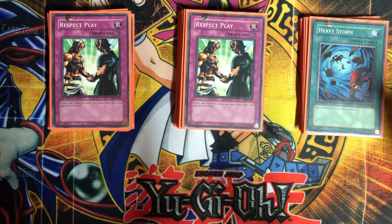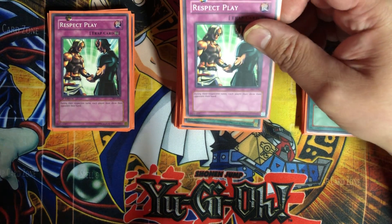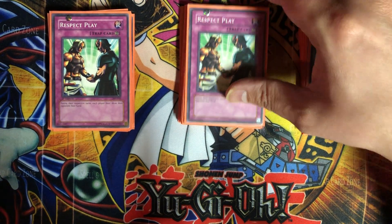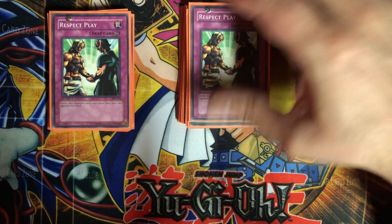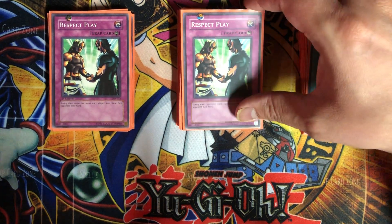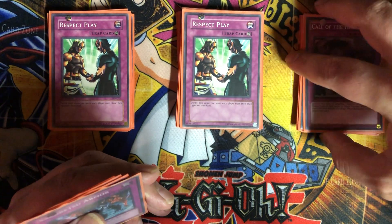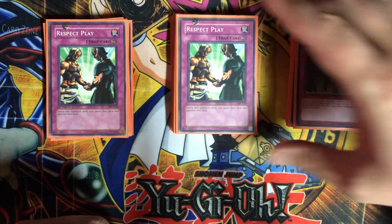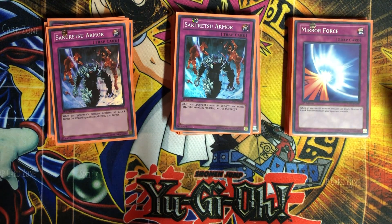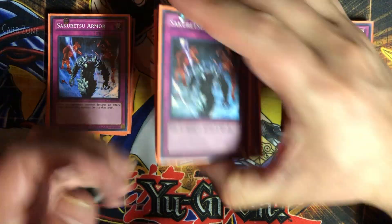For traps, we have Respect Play — a continuous trap where during each player's turn, both players must show their hand. It's basically a trap version of the Ceremonial Bell effect, so you set this alongside Mind Crush to ensure you can grab a card. We also have Call of the Haunted to bring back chaos monsters, two Sakuretsu Armors and a Mirror Force for protection — your opponent will attack aggressively to run over your Ceremonial Bells — and Ring of Destruction.